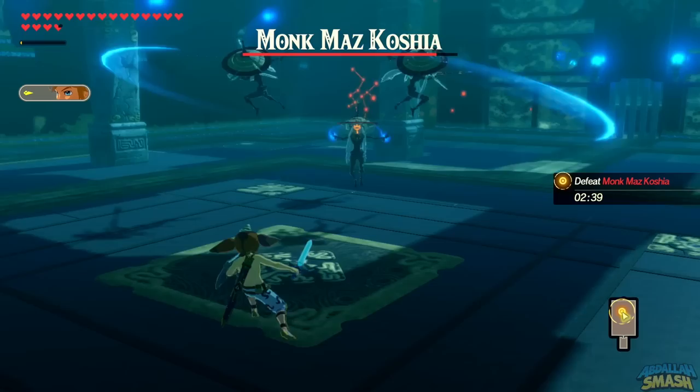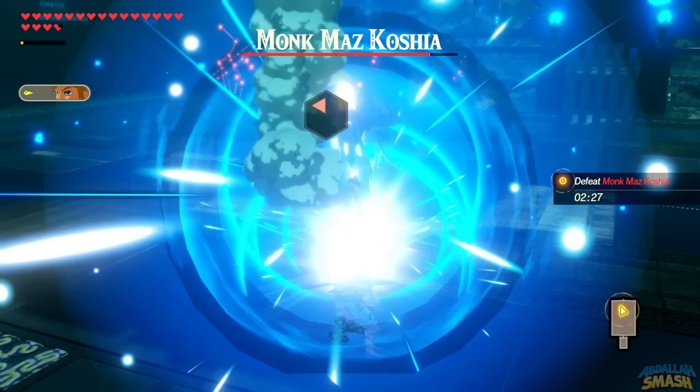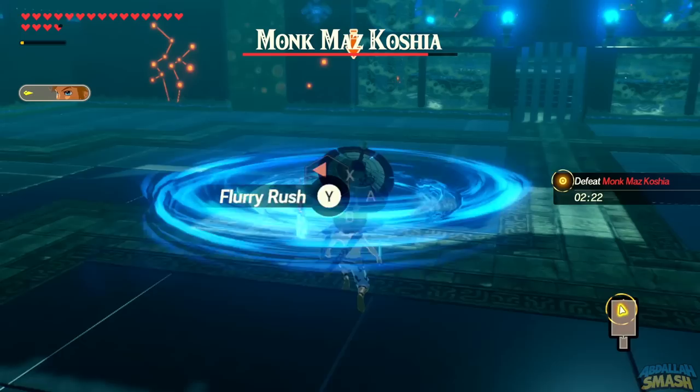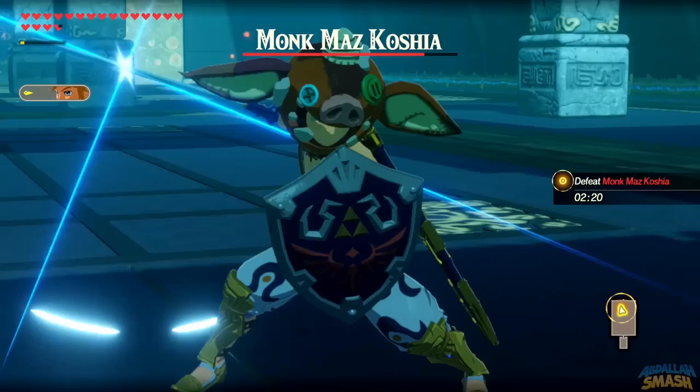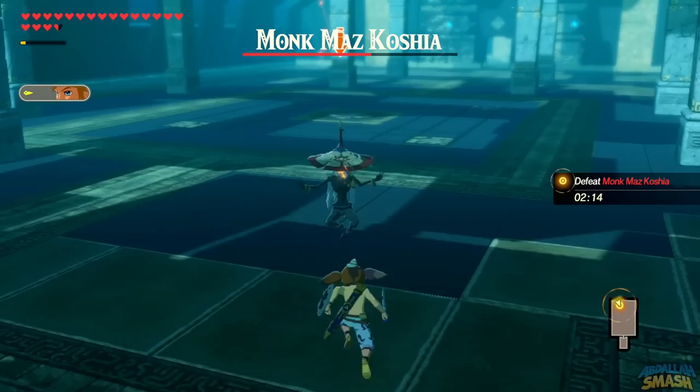He summons two clones and he's able to do either a spear throw or a spear swipe. He also has a gigantic hammer that he materializes out of nowhere and throws down. He does bomb explosions, and he's got gigantic spiked balls — you can do flurry rush dodging or use Magnesis to counteract those. Get his weak point gauge down and you should be able to knock him out relatively quickly.